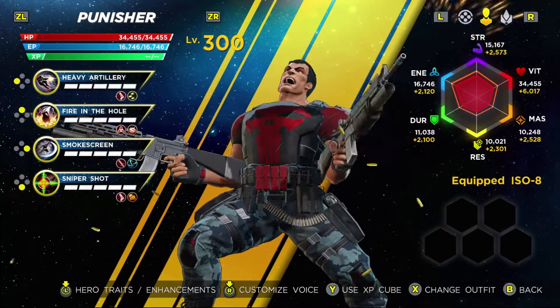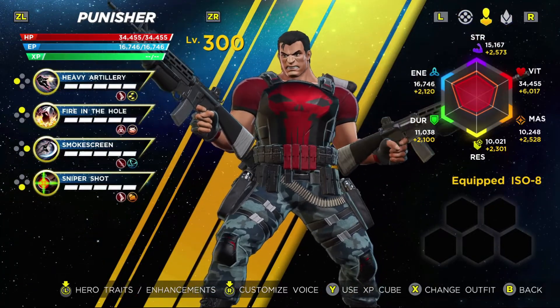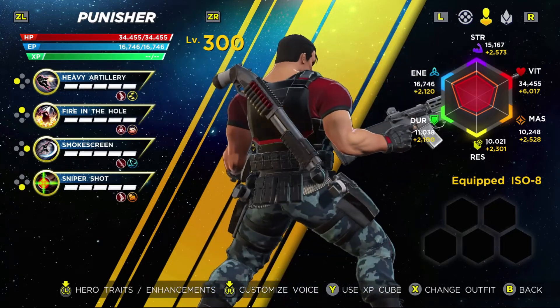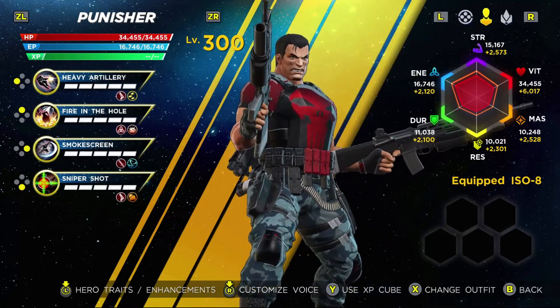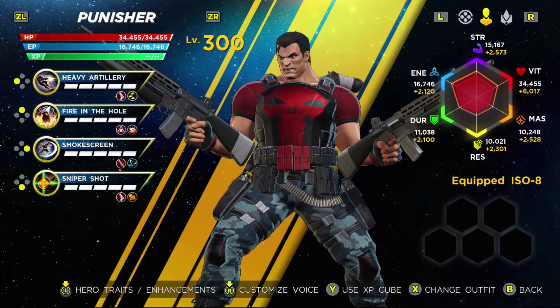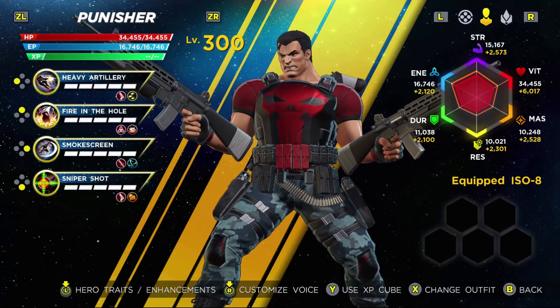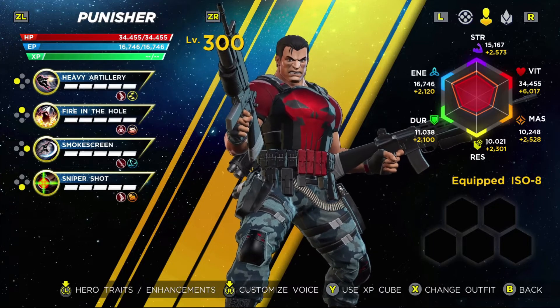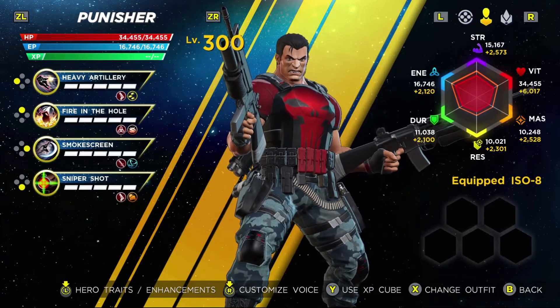For Punisher, I generally prefer his standard black with white. But for whatever reason, I really like the outfit that has the red accents to it. I just feel like it makes him appear a little bit more menacing, and the camo pants are a nice tie-in as well. So against what I would assume based off what I like about Punisher's character, this is the outfit that I prefer.